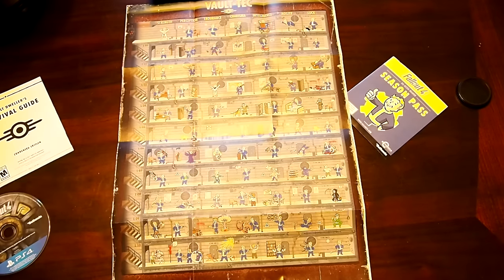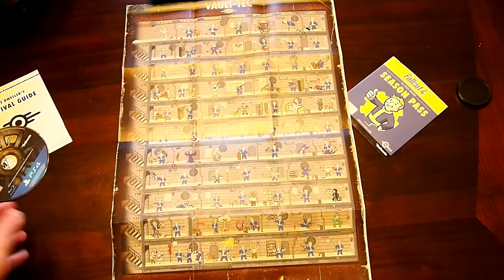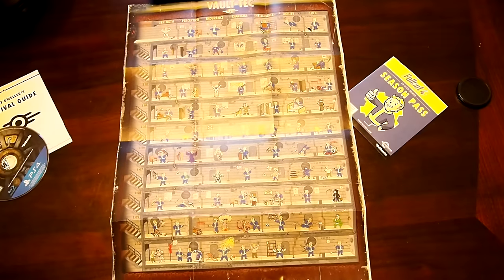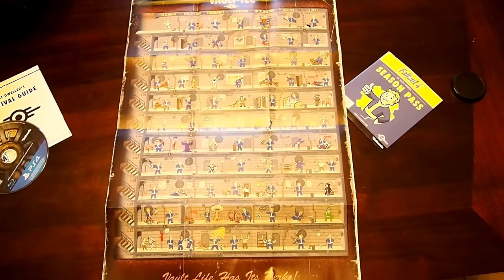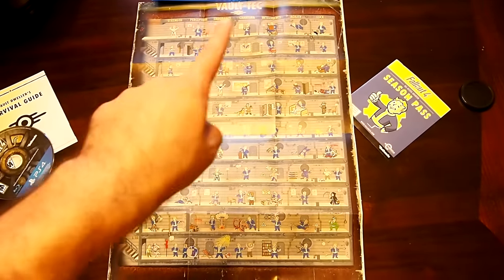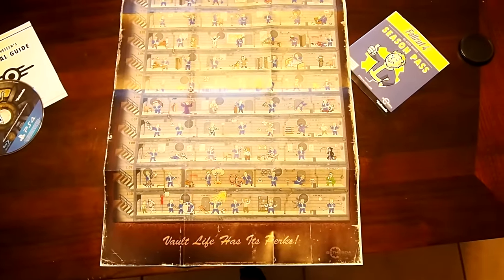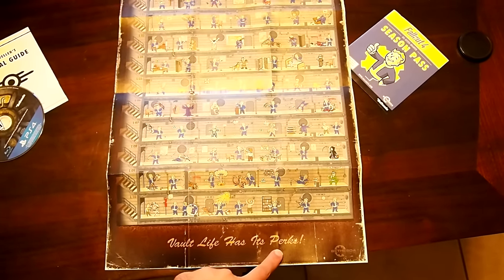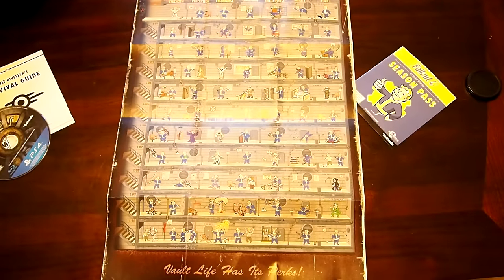I know it kind of looks small — I mean obviously this is the disc for size, so it's fairly big. It's kind of the same size as the Skyrim map poster if you guys ever had that — kind of around that size. So if you want to hang it on your wall, obviously it says Vault Tech up at the top, and then it says "Vault Life has its perks" on the bottom. Pretty awesome, and considering this comes with like every game then that's even cooler.